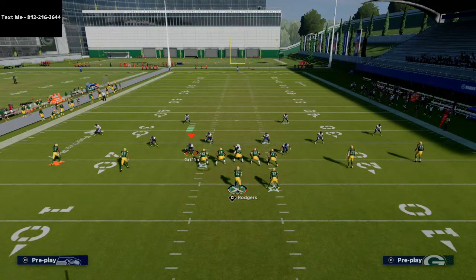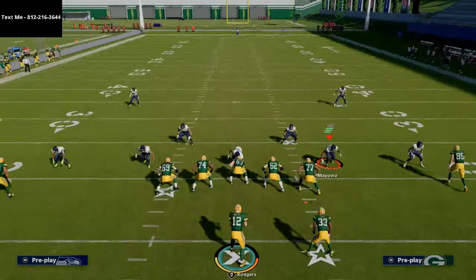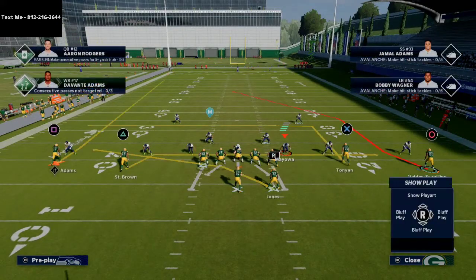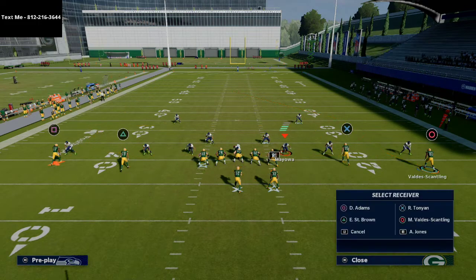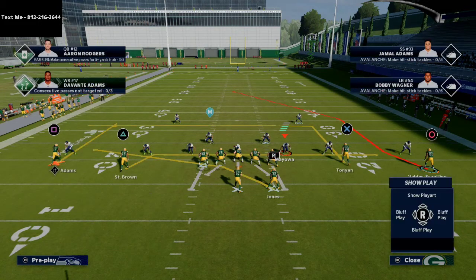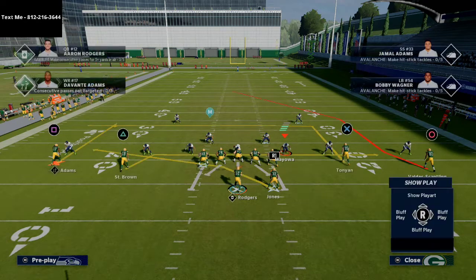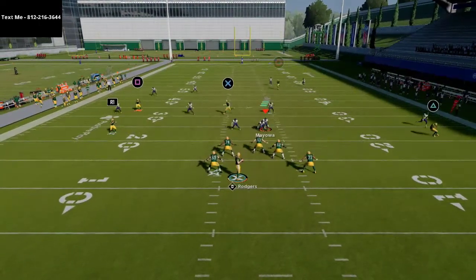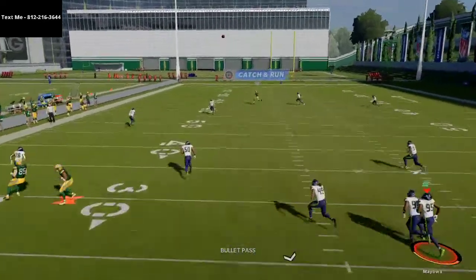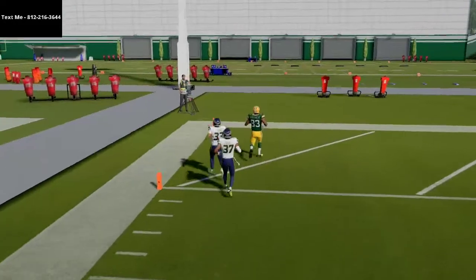The next play I wanted to show you was H Shallow Cross. What's cool about this is it looks exactly like Z Shallow but it's coming from a different post route on the other side of the field. I'm going to put Devante Adams on a curl route on the left side to clear it out, which turns into a curl flat concept. Once he passes that safety, he's going to get over the top and get a one-play touchdown against Cover 4 Drop.